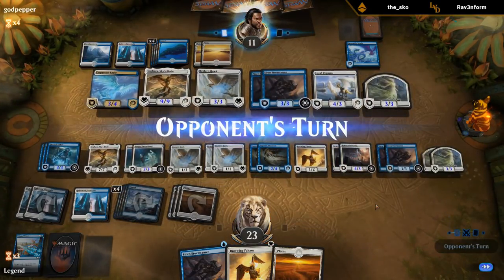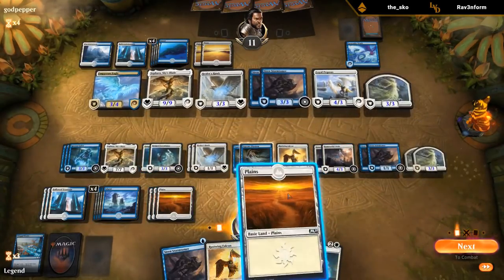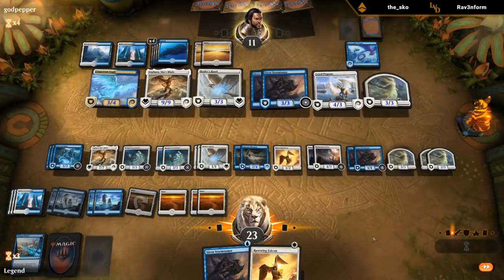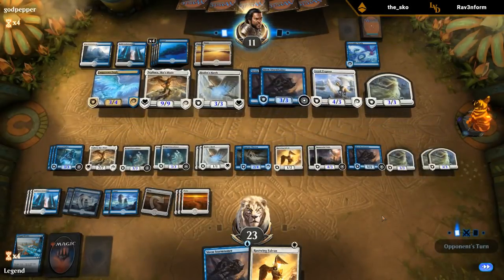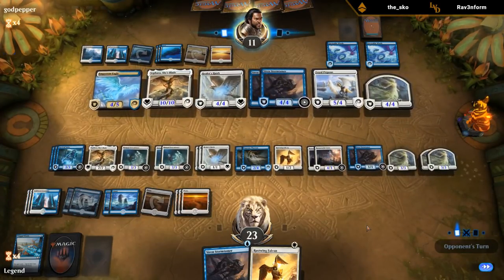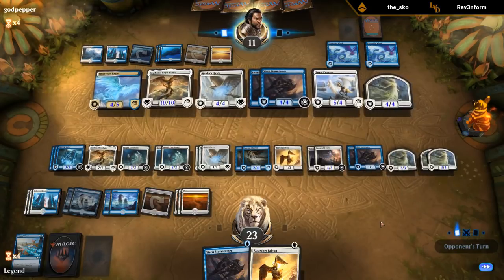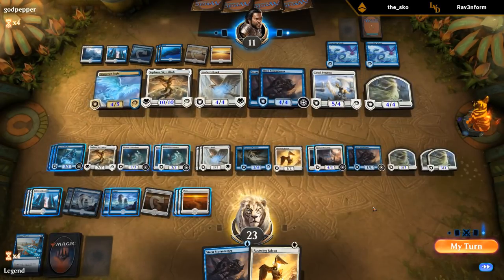As soon as we find an Empyrean Eagle or two we could consider attacking — a third Executioner could do it as well, threatening double Executioner activation end of turn, untap, activate again, setting up a devastating attack. Our opponent definitely has more Sepharas in hand at this point since they haven't been playing much — they could have Rally of Wings, Spell Pierce, or other cards. What happens if I double Executioner their Sephara end of turn? They use both Stormtamers — that should be fine.